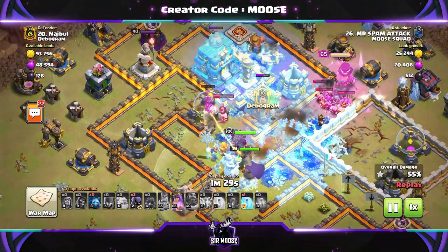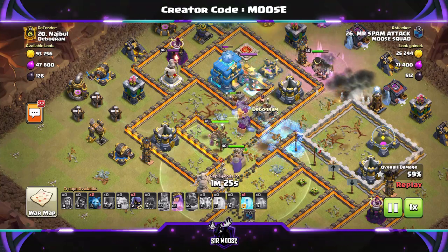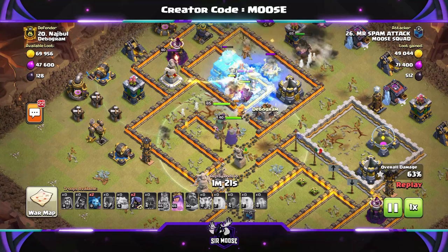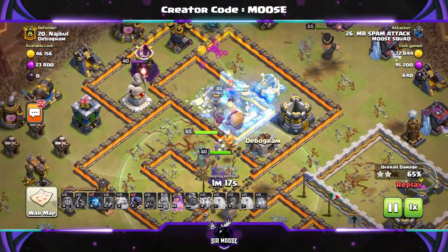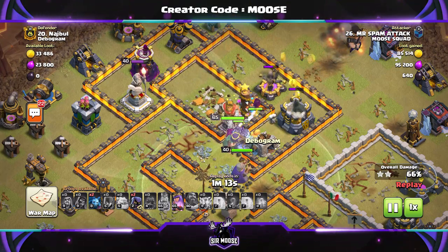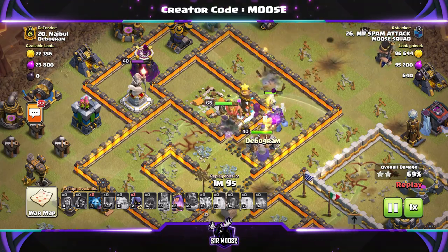The Queen is there and she's going to take out the Town Hall in a moment. We're using the freeze spells to freeze the Giga Tesla and the enemy king as well. I really do like attack strategies like this. Remember, I have put a link to the army copy link in the video description so you can download the army directly into the game.